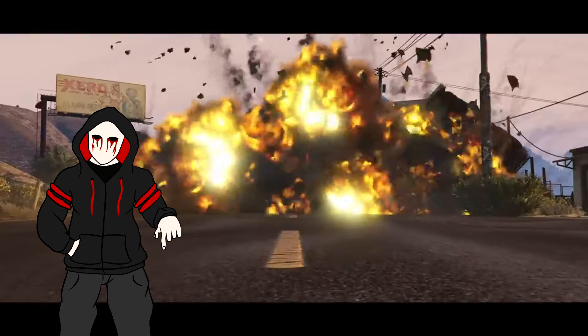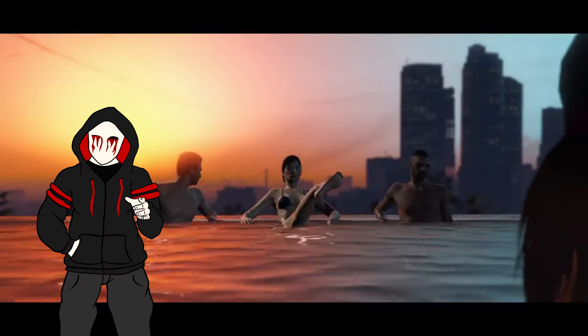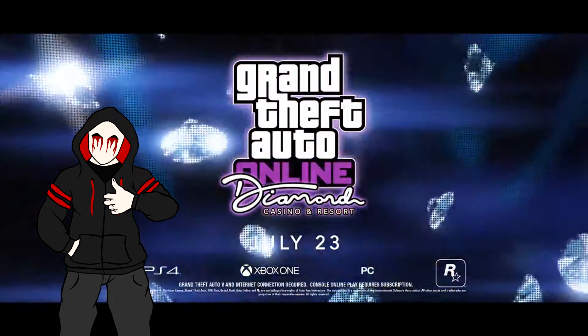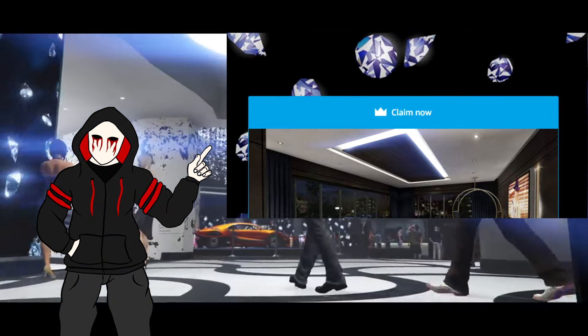Just click the link below and log in to your Twitch account. If you don't have one but you have an Amazon Prime account, you can create a Twitch account and connect the two so you have Twitch Prime. After you are logged in, click the big claim button and it will give you instructions on how to connect your Rockstar account to get your free stuff.